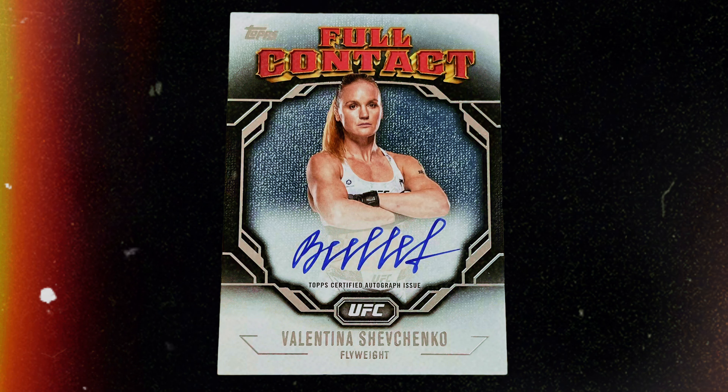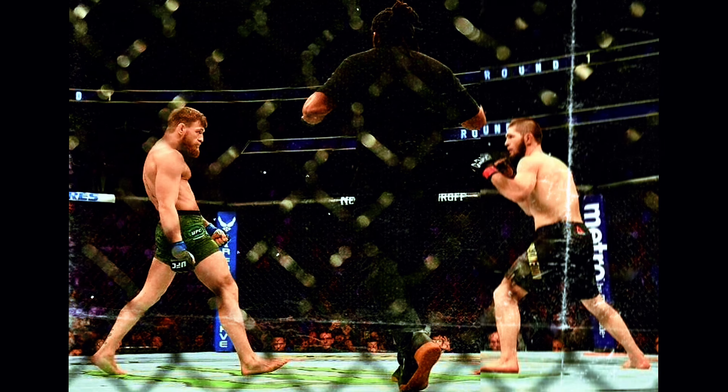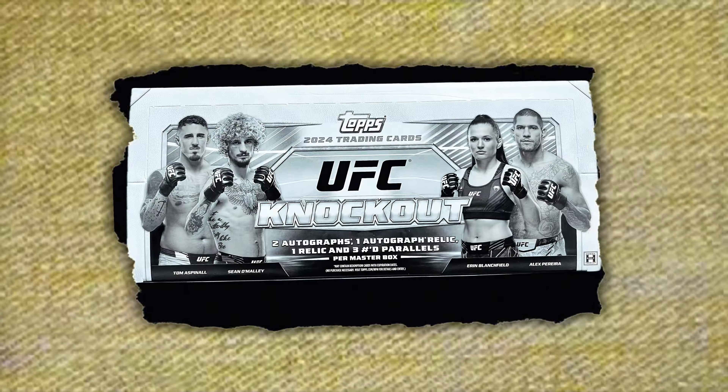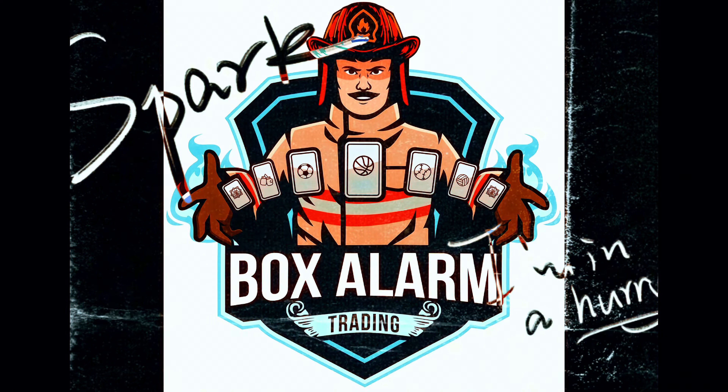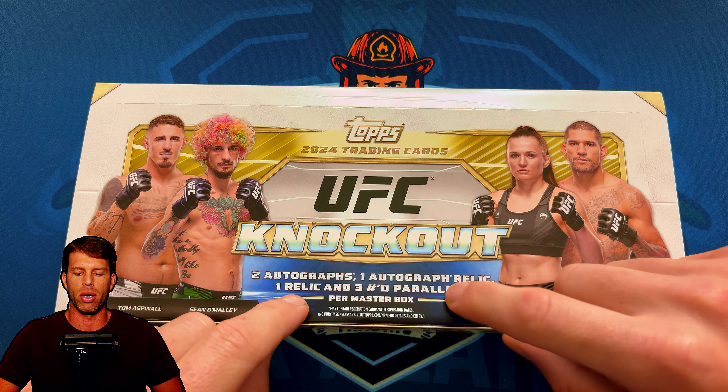2024 Topps Knockout is finally here! We get on-card autos, Connor gold sharpies, team Habib triple autos. Let's see what's inside this box. We got 2024 Topps Knockout: two autos, one auto relic, one relic, and three numbered parallels per master box.